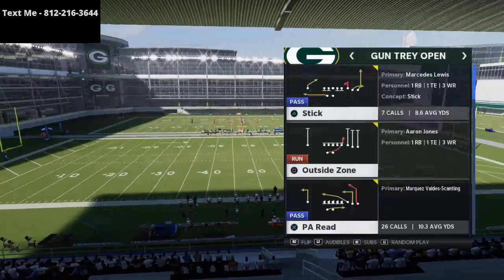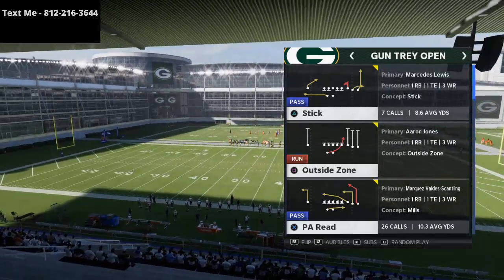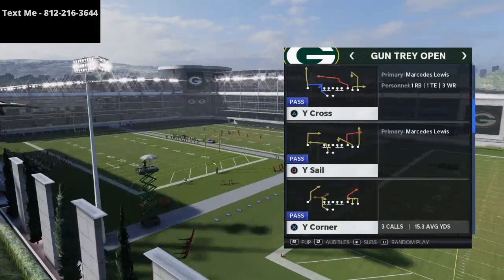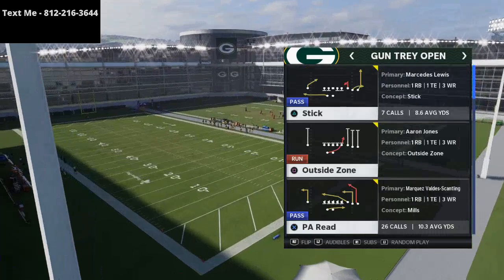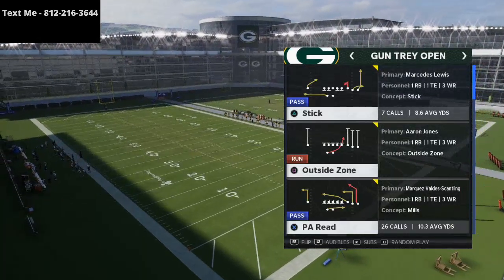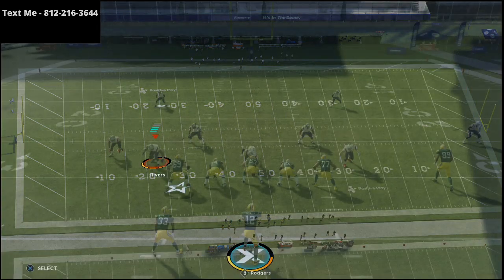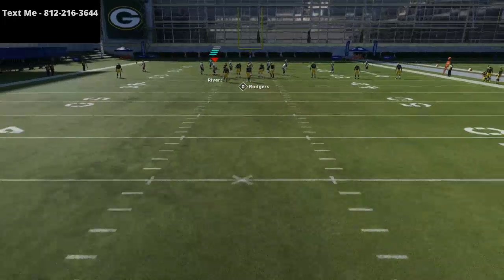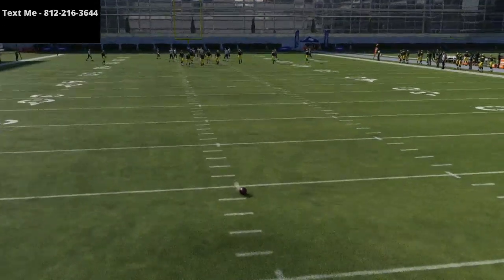You see how it's a really deep, inverted post route. A lot of people will try to run Y corner, and you see how that's a little bit more narrow. If you go to PA Reid, you see it's much, much more over the top, and that's what you're looking for so that you can get over the top of that inside quarter zone on the left side of the field. In general, what I like to do is run my trips to the wide side of the field, but you don't have to do that for this play.